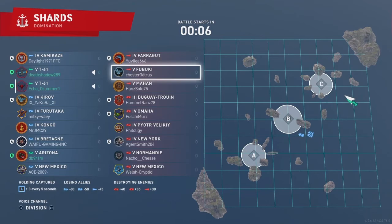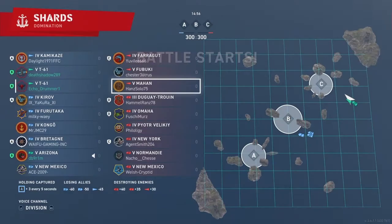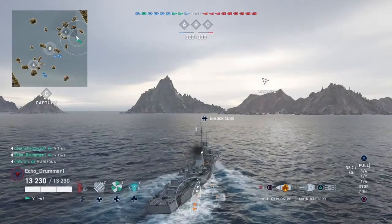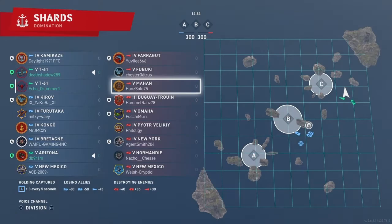I always run it with Von Spee and have a high degree of success. This game running double T61 is going to highlight several different ways you can have success in this boat — or any German DD — using a Von Spee build. I'm going to go kind of wide on Charlie, Shadow goes more towards the center of the map on Charlie, and we're going to create a pincer or trap for any DDs or cruisers coming through into Charlie.